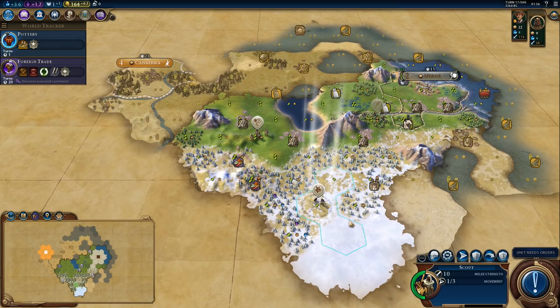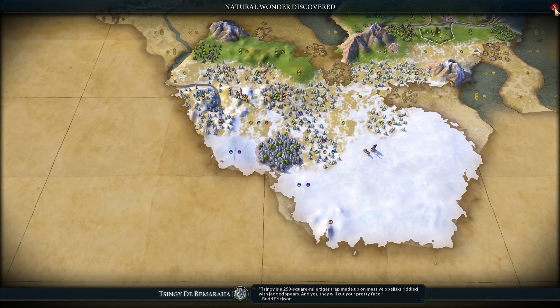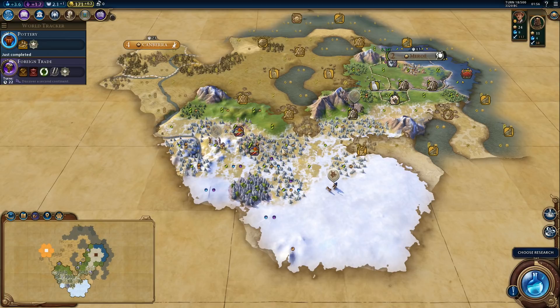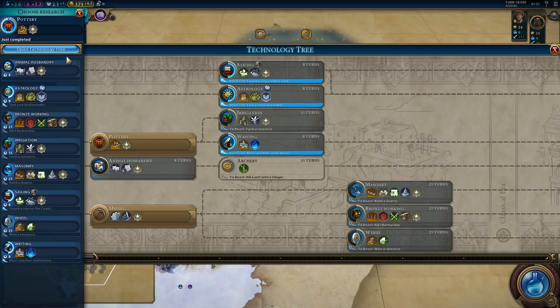We found a natural wonder — it provides plus one culture and plus one science to adjacent tiles. We definitely want to settle that; in fact, that should probably be our second city before Australia steals it — and they will definitely steal it if we let them. As for our next research, we could grab sailing and then get a galley. I think we'll actually do that.